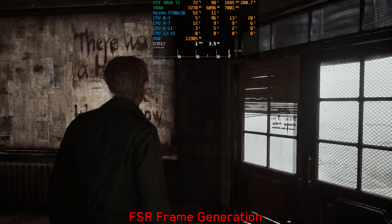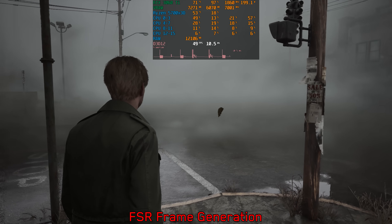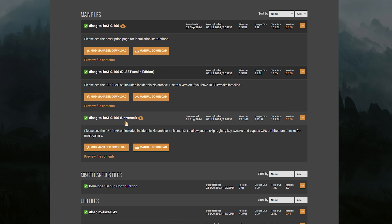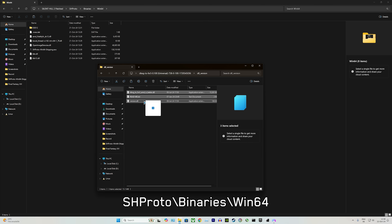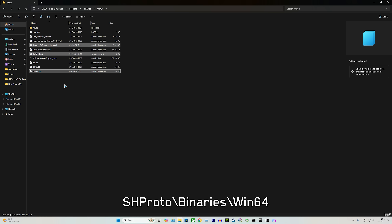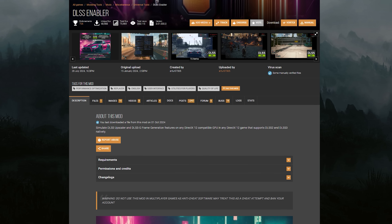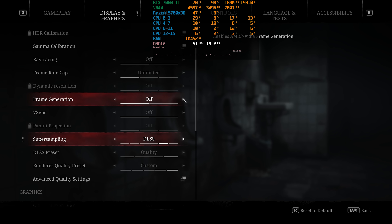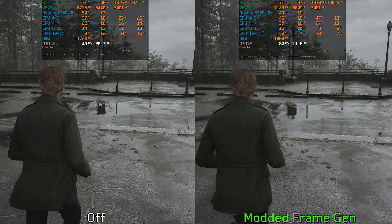If you need frame generation and don't have an RTX 40 series GPU, I suggest using Nukem's mod — download the universal version and copy the files from the version folder to the game location. If you don't have an RTX 20 or 30 series GPU, use DLSS Enabler instead. Nukem's mod unlocks DLSS frame generation on the RX 6800 XT and works much better than the official FSR frame generation implementation.